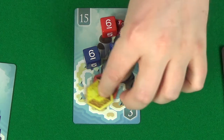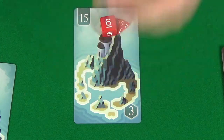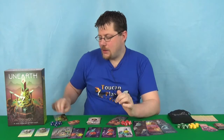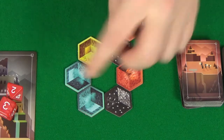Whoever has the highest value dice on that ruin will get the ruin. You're collecting sets of the different colours of the ruins, as well as getting a set that is all the different colours. At the end of the game, you'll score points for that, but you'll also score points for wonders.